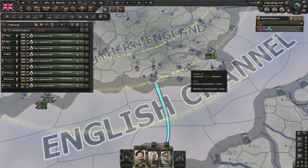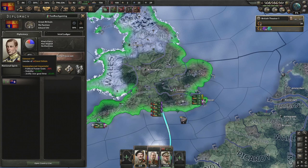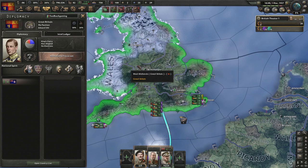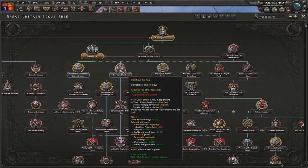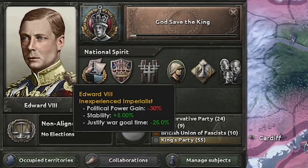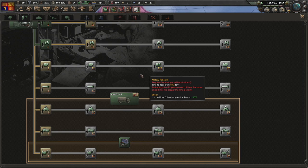We are now a full monarchist government. We have this national spirit that allows us to justify regardless of world tension. Unfortunately we're lacking political power, so going for God Save the King to sort out the inexperienced imperialists. Let's go for Field Hospitals, rush for Disperse 3 and 4, and when we get Industrial Effort we'll get plus-two bonuses for the next two techs.